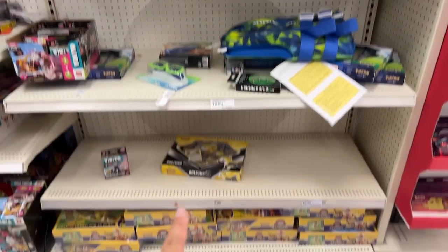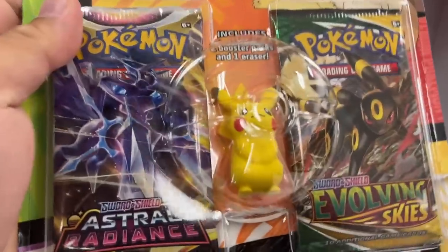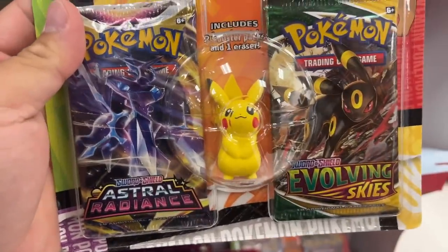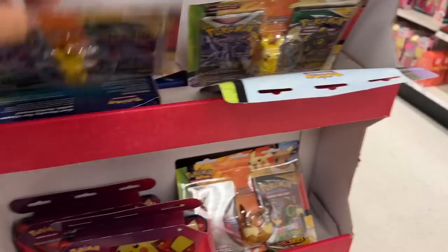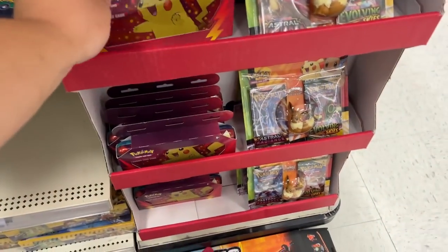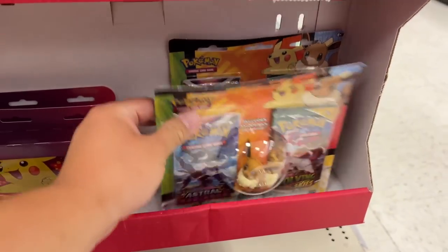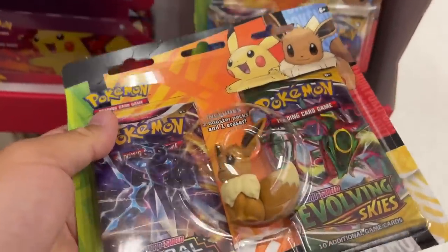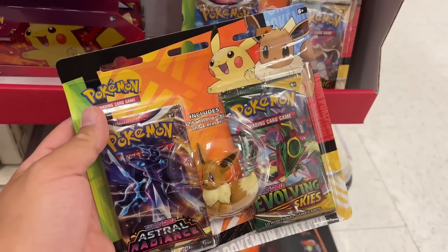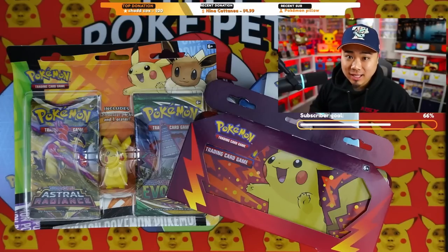Made it to the back — got a Bolton box right there. And look at this: for ten dollars you get an Evolving Skies pack, a Pikachu figure, and an Astral Radiance pack. They also have an Eevee one. And there are more pencil boxes in the back here too. I think we should grab one of these for the collection — yeah, let's grab one.